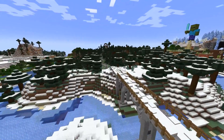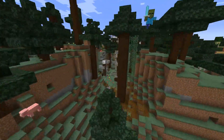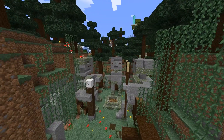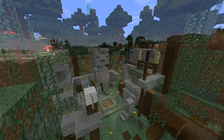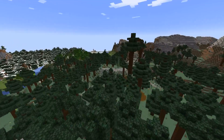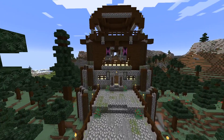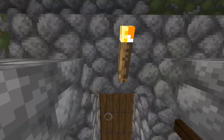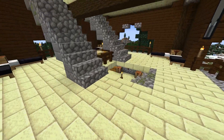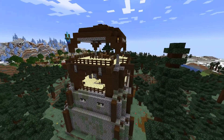Heading north from the island we come across a small area which has these three stone trolls, which I built kind of frozen after they got caught out in the sunlight. And then just over here, northeast of that village, is a custom pillager tower that I built and put a couple of pillagers in — I thought there wasn't going to be any spawning in this ancient old land, so I thought maybe I'd put my own in here.